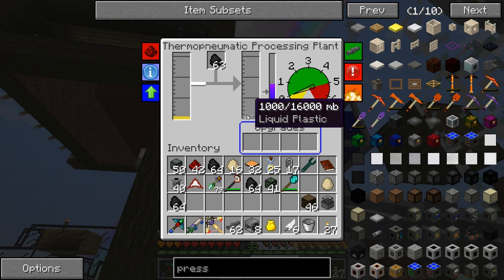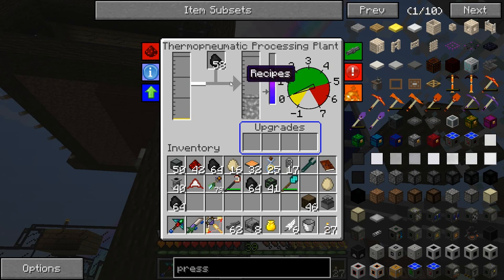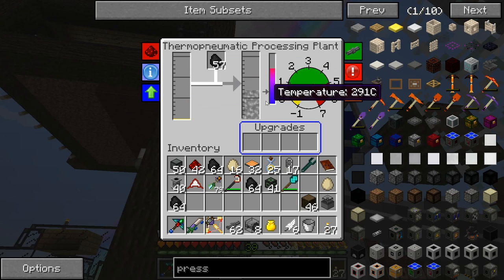So how much coal does it use? It uses one coal to make one bucket of plastic, and it doesn't use a full bucket of LPG to make one bucket of plastic. That's good. It seems to only use a hundred milli-buckets, so one-tenth of this turns into a full bucket — it's a one to ten ratio.